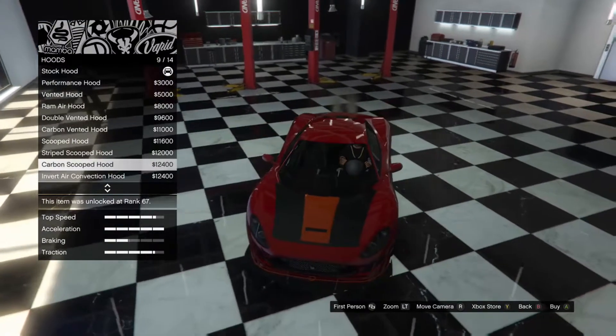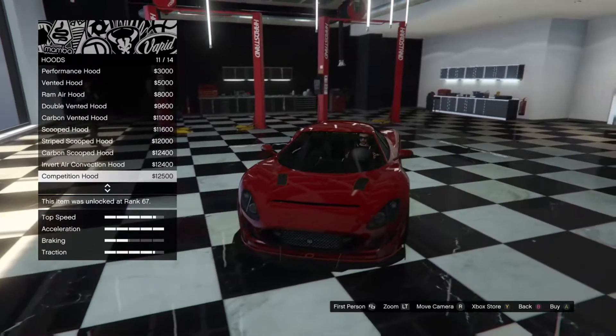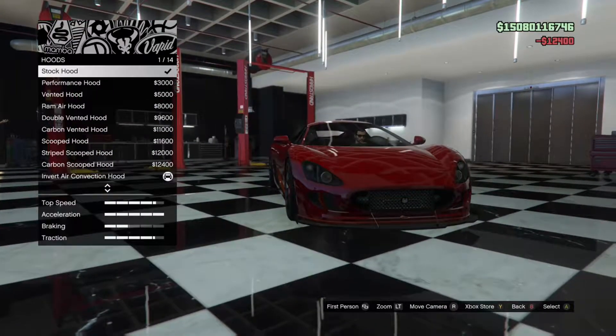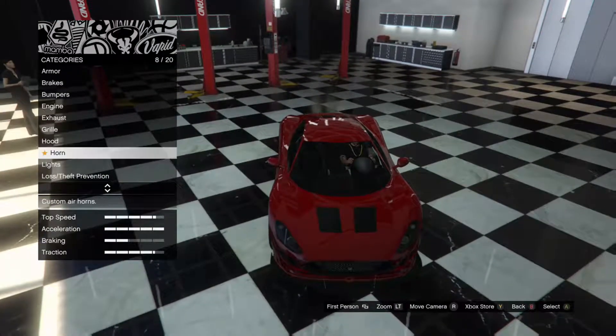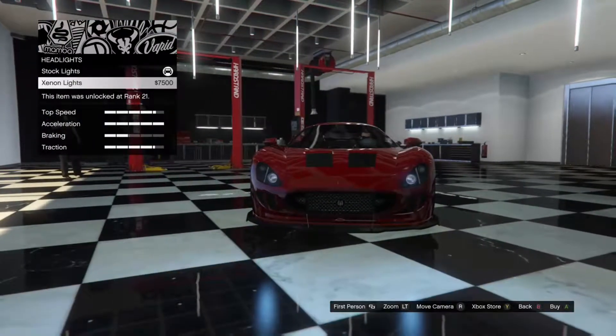This hood makes it look really aggressive, but let's see what else we've got. Yeah, I'm just gonna go with that one — it makes it look really aggressive. Okay, what's next — headlights.